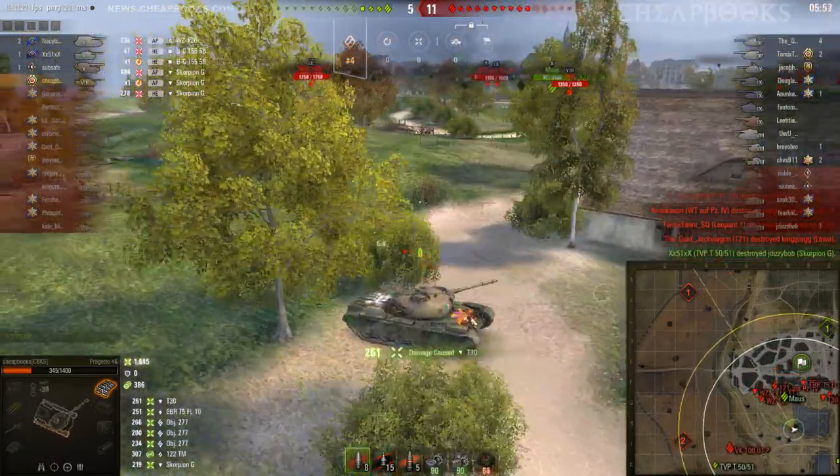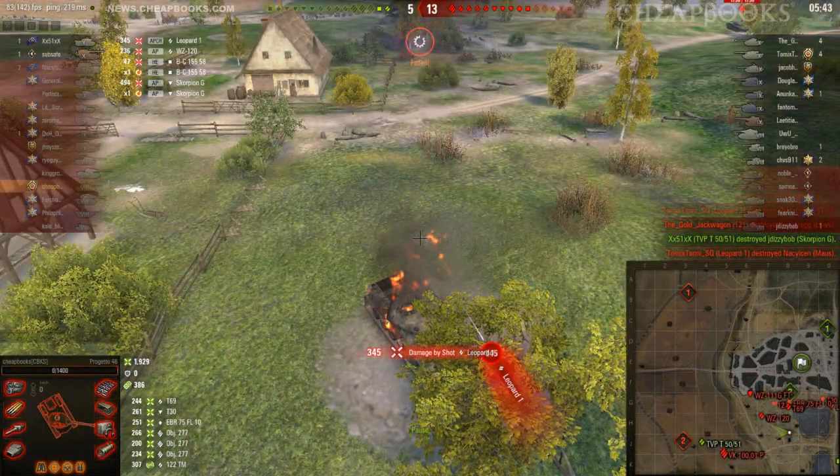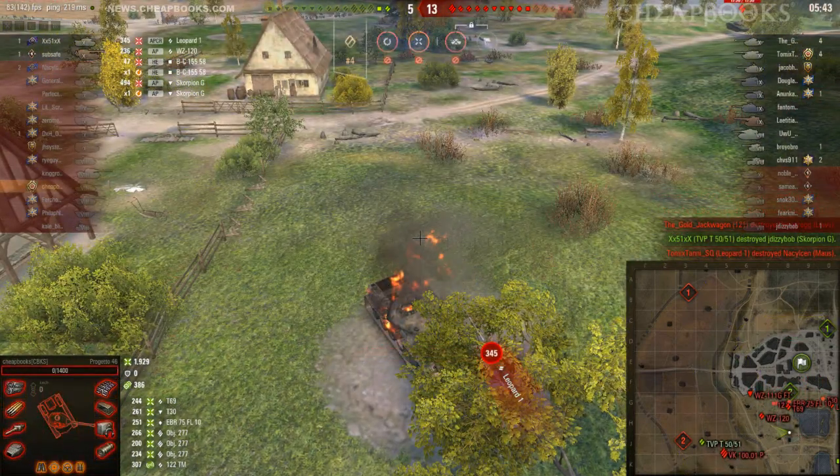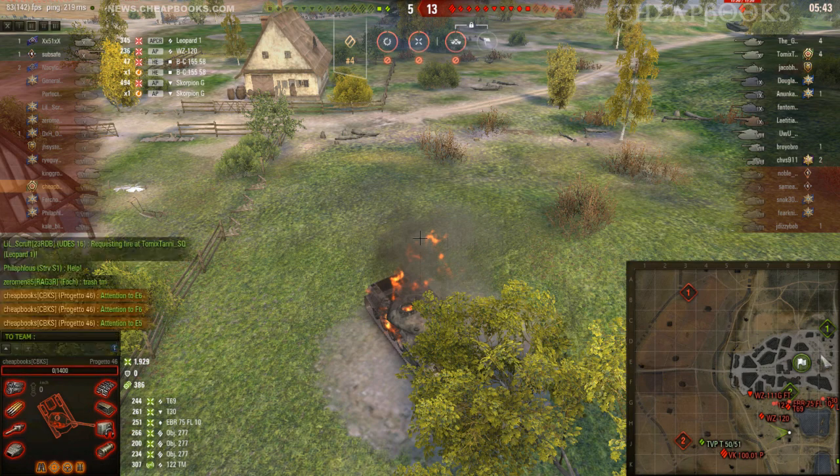One tank in the right position can hold off the enemy — in our case that was me in the south, and in the north it was the Udis. But the Udis got surrounded and outnumbered because he didn't have enough support. The Fosh had to reload, the SPG has a long reload, the Scorpion died, and the M48 ran away. My strategy works — when I play in the north, the same thing happens: the enemy invades in the south, goes through the town, and comes behind.